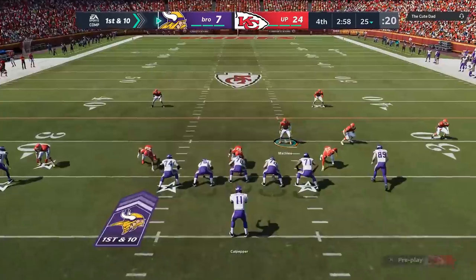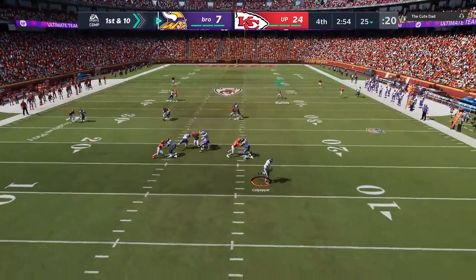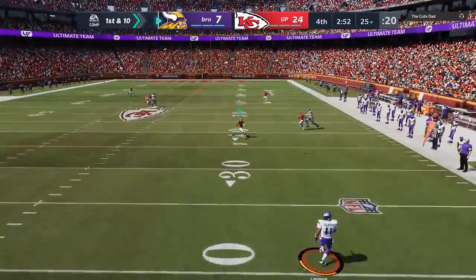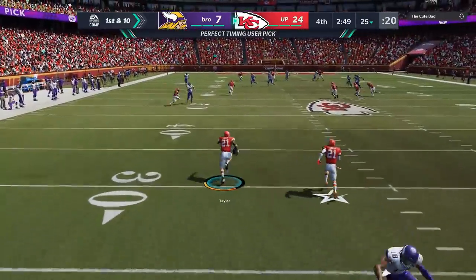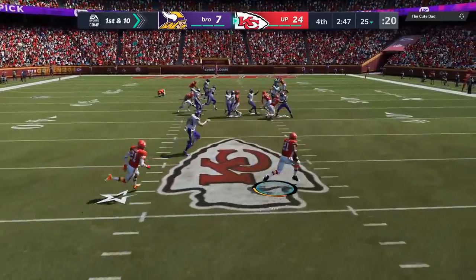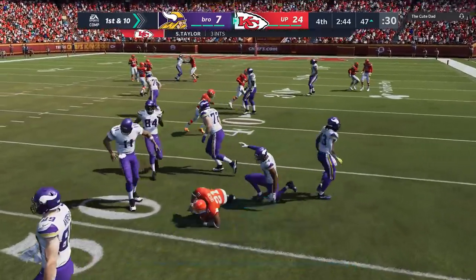We take a three-possession lead and now we're essentially playing prevent — running some cover 2 man, which is one of the harder defenses to hit a one-play touchdown against. He thought he had a step, but once again throwing on the run, we're coming the other way. How's that quarterback change working out for you, buddy?